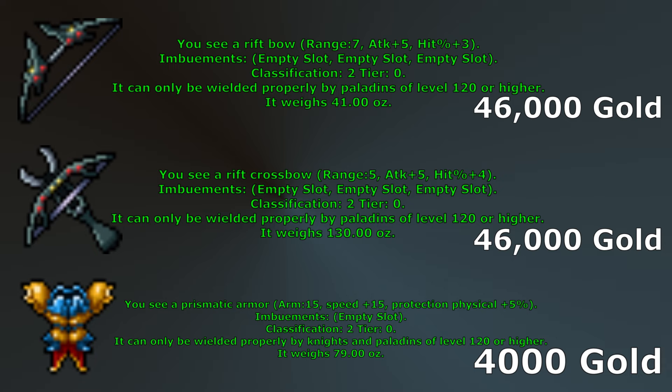The Rift Bow has plus 5 attack and plus 3 hit percent, making it 1 attack better and 1 hit percent worse than Mycological Bow. When using Diamond Arrows, the hit percent won't matter because they are area of effect. Rift Crossbow is the first crossbow I have mentioned — it has plus 5 attack and plus 4 hit percent. It could be another option for single target hunting or bosses. Both the Rift Bow and Crossbow are cheap options that can be sold back to Rasheed when you are done with them.